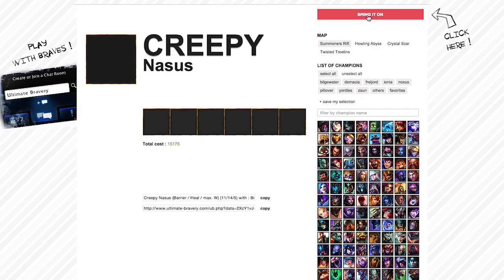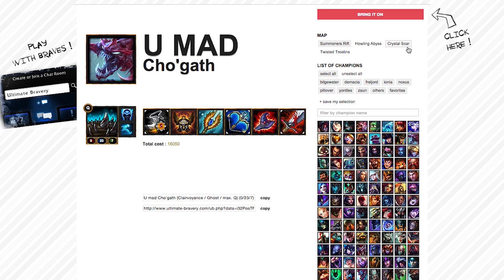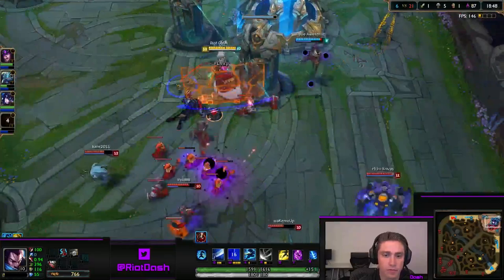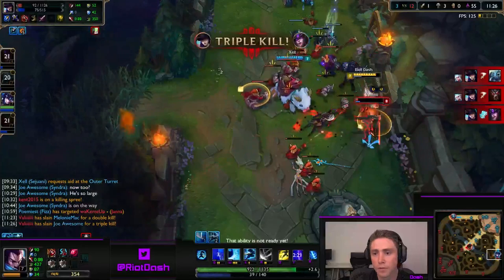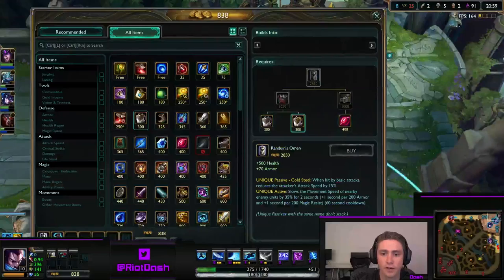The next one we played was Ultimate Bravery, and this was a total failure. You go to the website, it generates what champion you have to play and how to build them item and ability-wise. I got Yasuo and had to max my wind wall — W max Yasuo is the worst. And I had Clairvoyance and Clarity Sejuani. At first we were resigned — this is dumb. But it was kind of cool figuring out what strengths we had and how to make it work. That's really cool to figure out with people. Hashtag so brave.